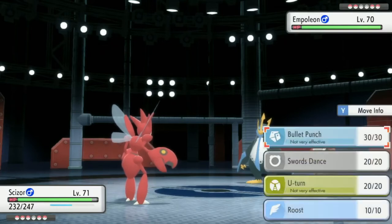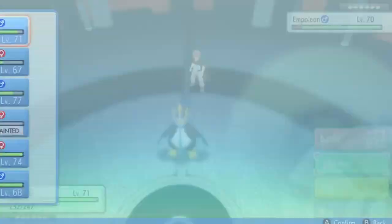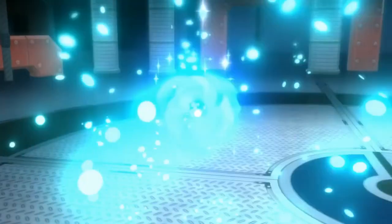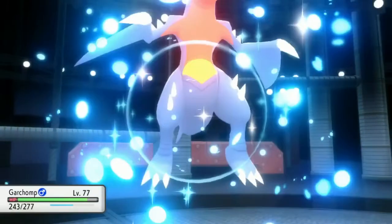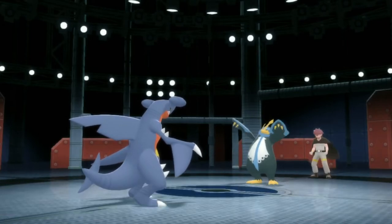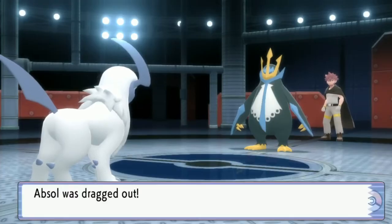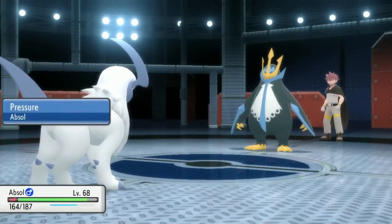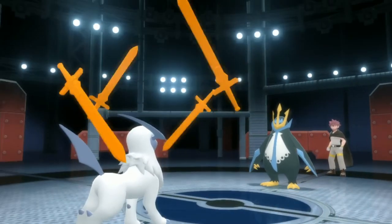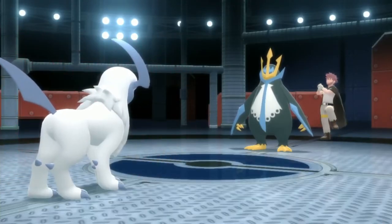I don't even think a Swords Dance will save us here. Water is super effective against Scizor which is bad. Throwing in Garchomp — let's hope it's just using a neutral move. Don't use Ice Beam. He keeps using Waterfall for the damage output. I'm staying with Absol and just using something. I have Pressure, not Super Luck. I'll try Swords Dance — actually I could use Knock Off to remove its item. Then he uses Roar — what?